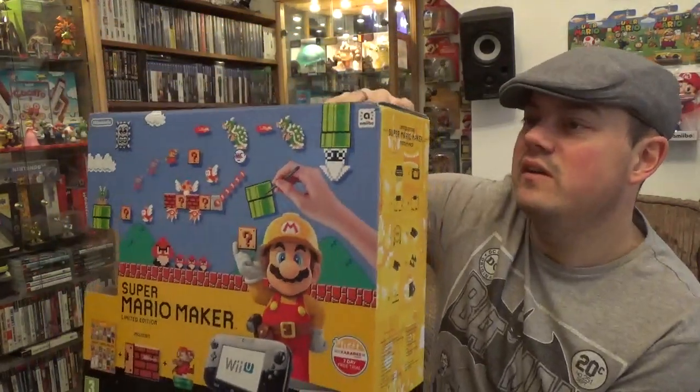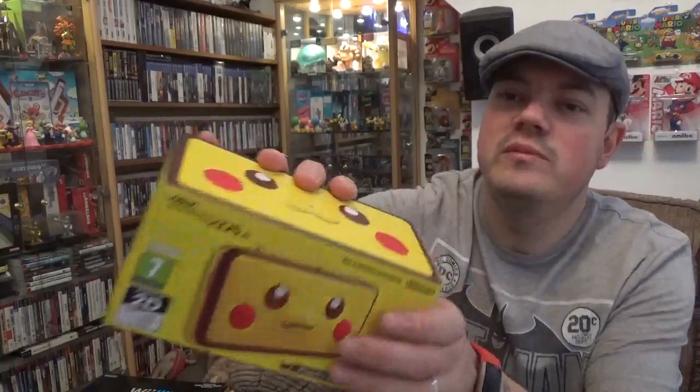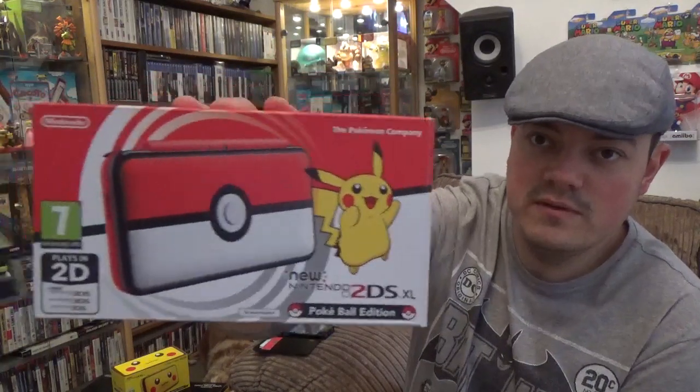I'm trying to get all the Wii U boxes that I can — some of them are getting ridiculous to find; I think the Xenoblade ones are a pain in the ass. I got this one for my birthday — I couldn't pass this up. And that's the Pikachu 2DS XL. The only problem is there's a little dink on top of the box, but the system's awesome. And I managed to get this one locally with some games, so I got a good deal — this cost me about £80. And that's the Pokeball edition, which is awesome. Really like these 2DS XLs.